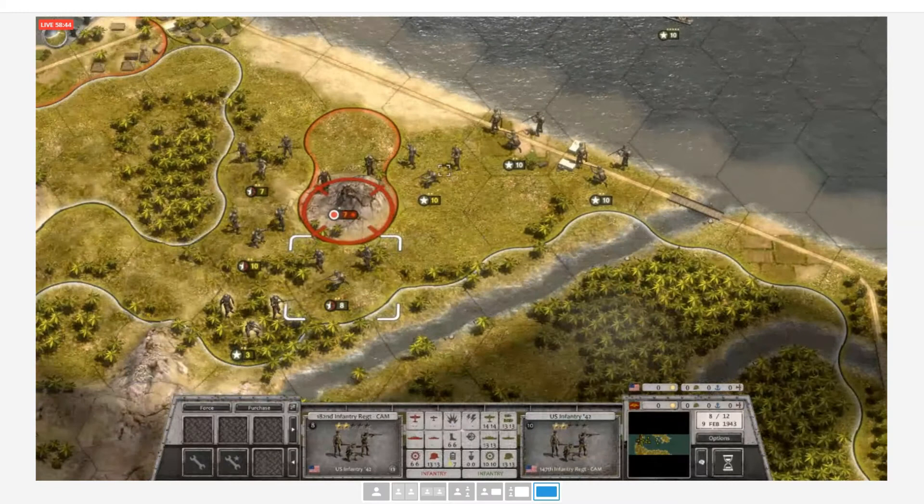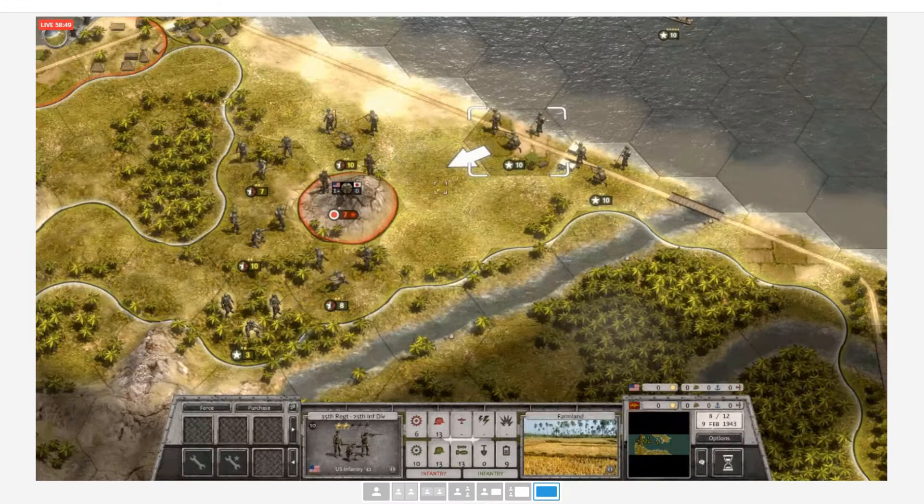Turn 8 began with the Americans completing their encirclement of the lone Japanese battalion left on Guadalcanal. This unit is now completely out of supply and will steadily lose strength even without combat.